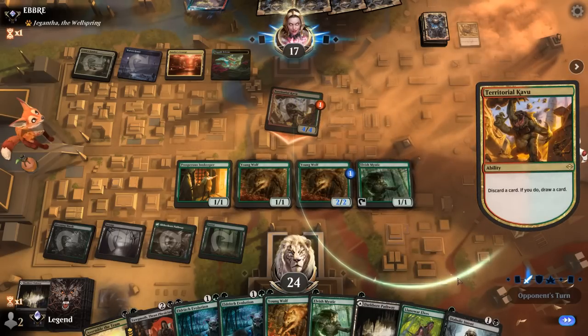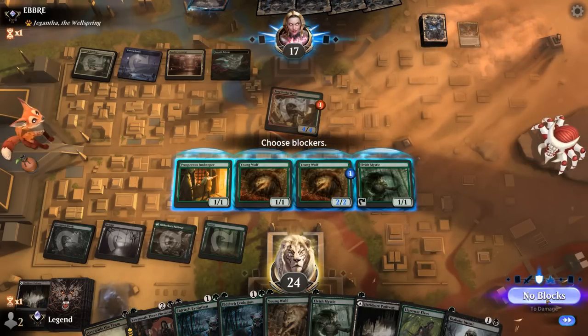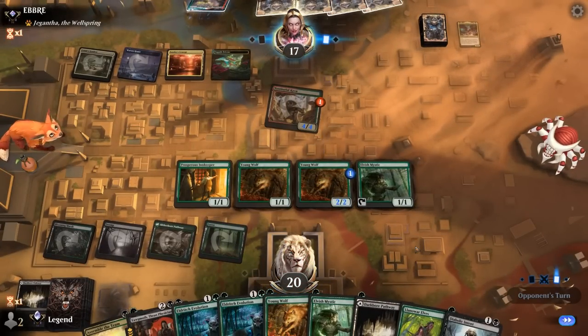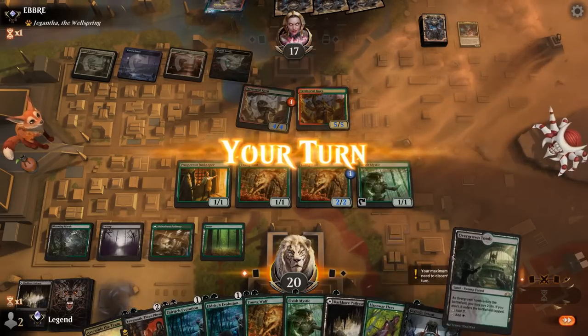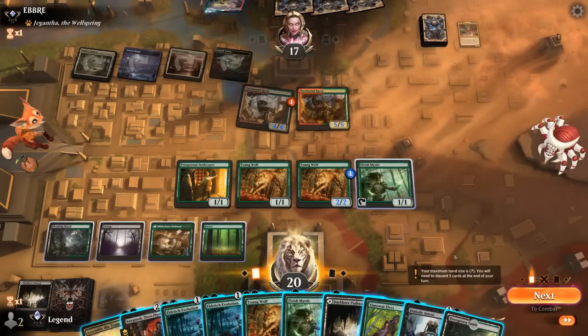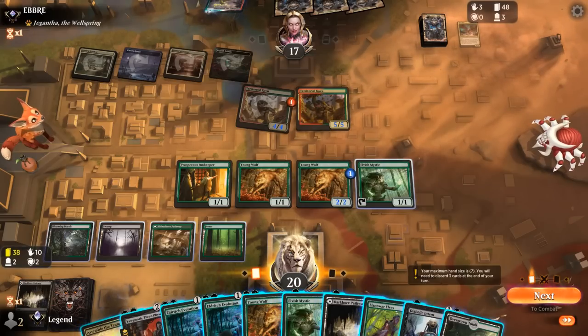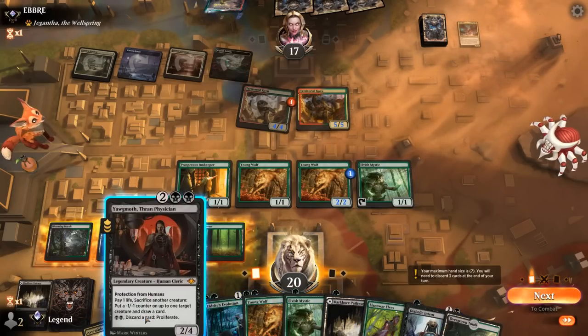Cavu attacks, going to discard and draw. Another Cavu — opponent is tapped out. I can play Yawgmoth and then I just need to find my Blood Artist within the next 18 draw steps and then we can win the game. Let's go for it.